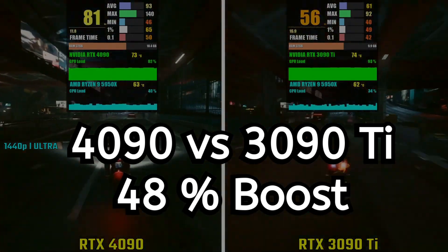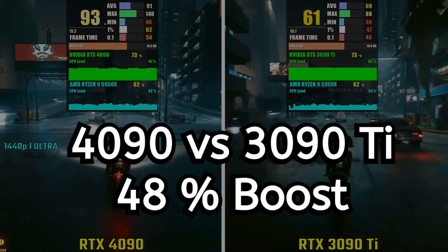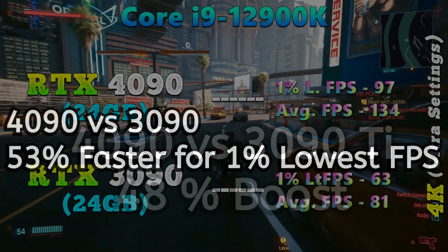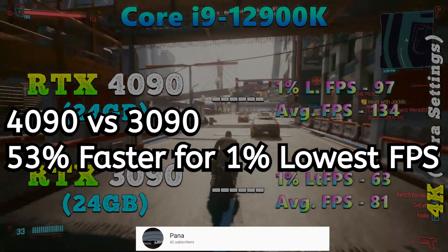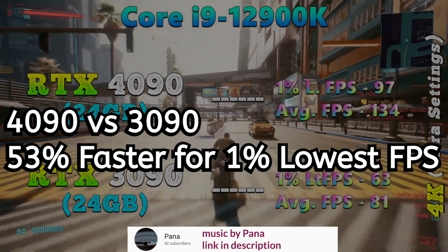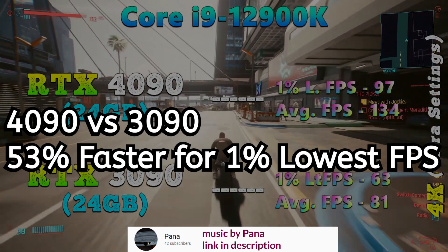If you're looking at performance benchmarks of the 4090, the 3090, or other cards, look for benchmarks that are at 4K without DLSS — if you're a VR pilot, that's what counts, because DCS does not use DLSS. Here we have a 12900K running Cyberpunk 2077 at 4K, looking at the lowest 1% FPS, and we're seeing 53% faster for the 4090.